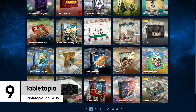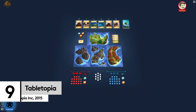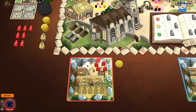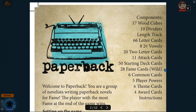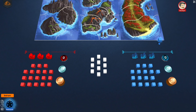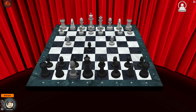The beauty of Tabletopia is you get hundreds of games for the price of — well — none. Some might call it cheating to include around 300 games as a single entry, but we prefer to call it economical. From a classic game of chess to a regal round of Love Letter where you help a noble princess find her perfect match, there are so many different board games to choose from in Tabletopia.